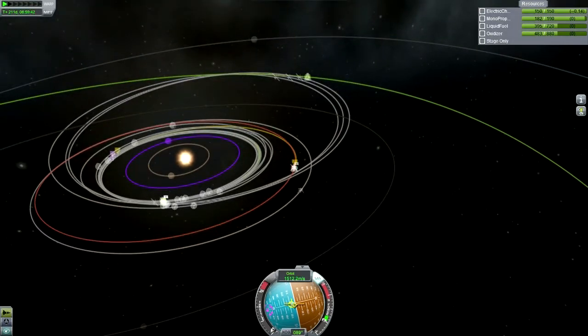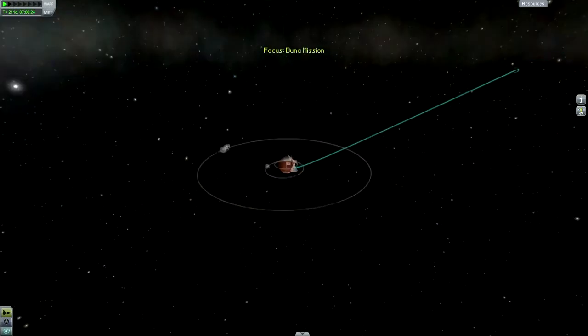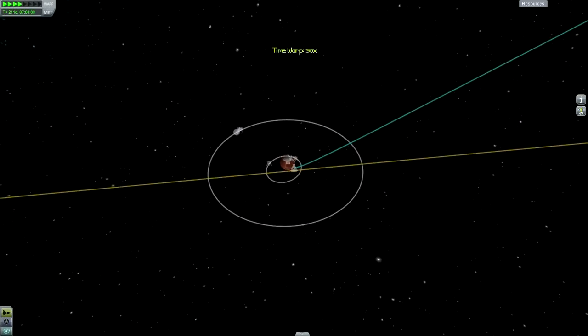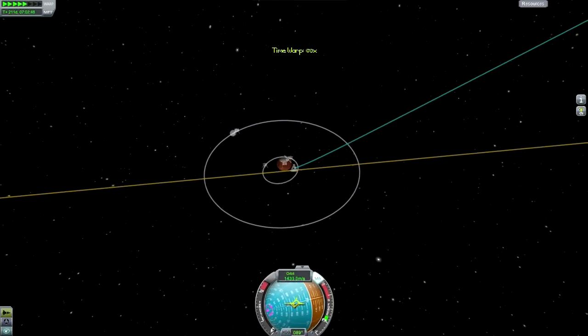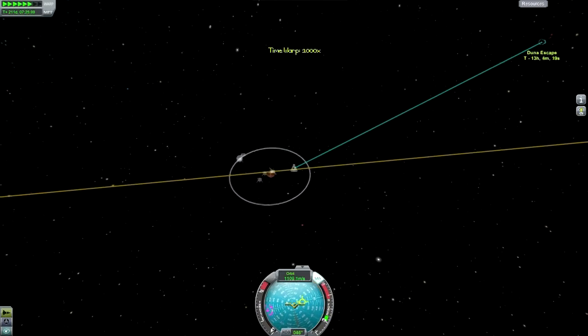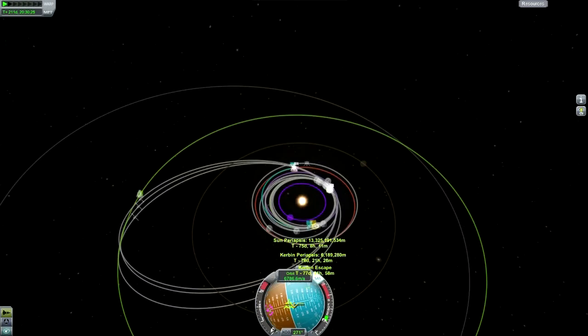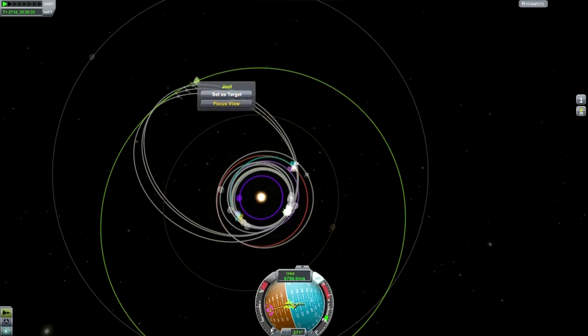75 days — keep that in mind. Now we're going to switch to the Science Junior. On second thought, I decided to get the Duna crew out into interplanetary space first before going to the Science Junior — best not to have them cross this boundary when I'm not looking while time-warping with the Science Junior. Now we're in interplanetary space and the periapsis is maintained. Now I can go to the Science Junior.